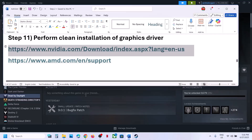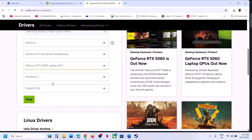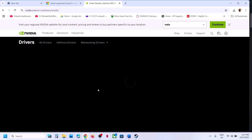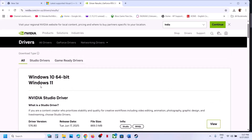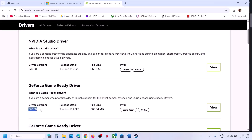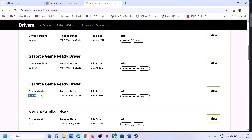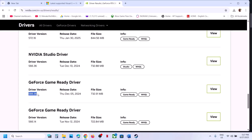If the latest graphics card driver is not working, roll back to an older version. Go to the NVIDIA website, select your graphics card and operating system, click Find, scroll down and click View More Versions. The latest is currently 576.80 — if it's not working, try an older version like 576.28, or whichever older version works for you. When installing, select Custom and check Perform a Clean Installation. Restart your computer and launch the game.